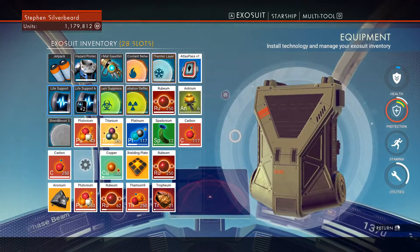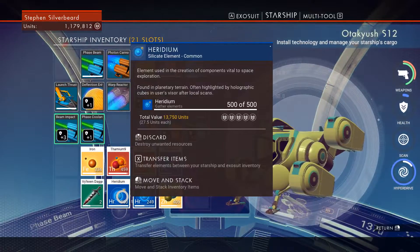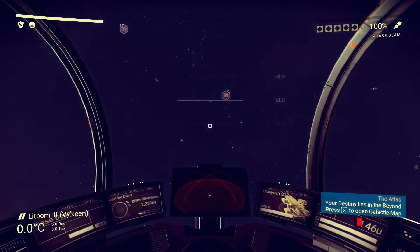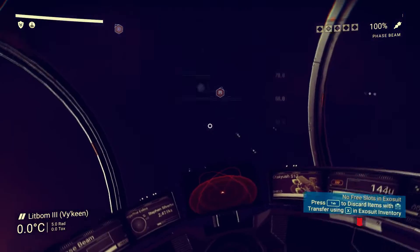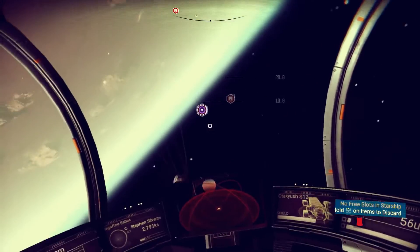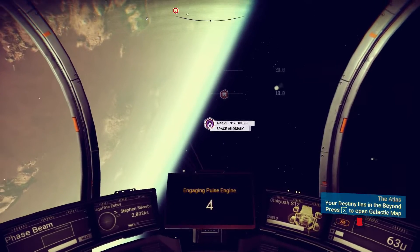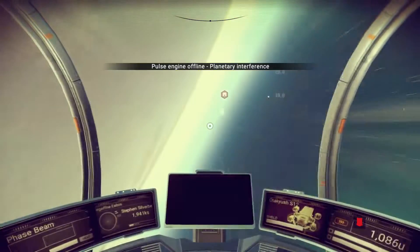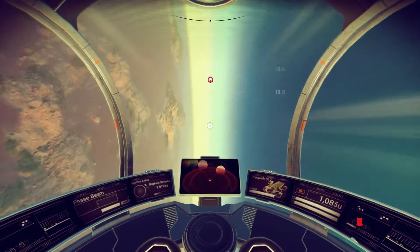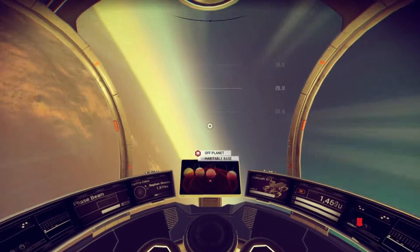We can get rid of the pugnium and send some of the iridium back. Right guys, I think what we're gonna do is try and do this in two stages because it's a long hop.